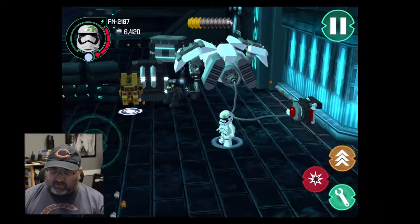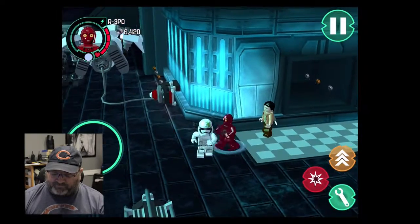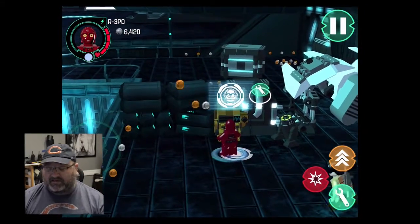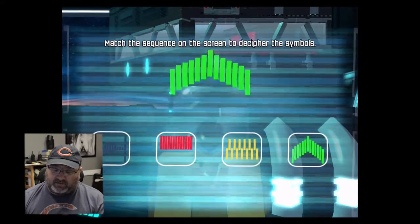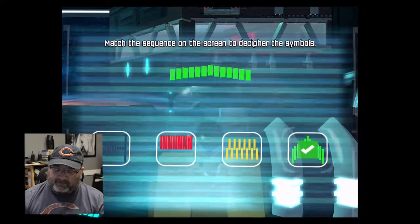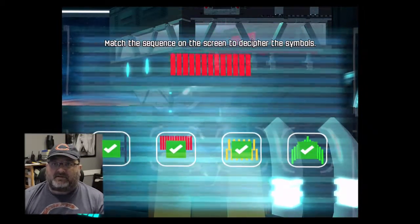Now I need to switch to the protocol droid — and he's a real fast walker as you can see. We're going to activate the panel; we need to match these symbols in the order that they're showing us. It's a little bit different on the console version.